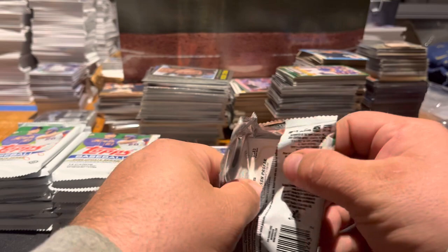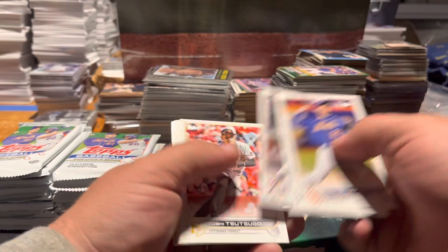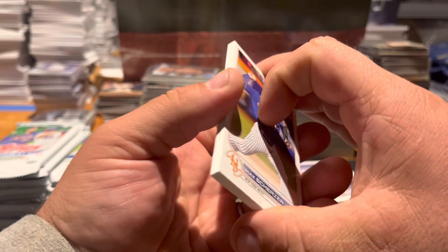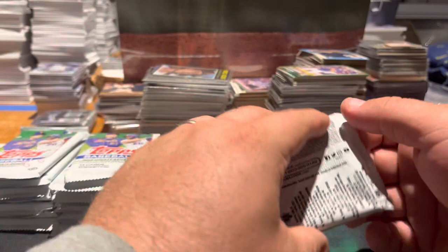Pack eight. Not so good so far, hopefully it'll turn around. Scherzer, Donaldson, Melendez rookie, Jackson, Setsugo, Morales, Pollock, Hunter Green debut, Jesse Winker, Aaron Judge on the 87 design, Harrison, two-card rookies, Stars Clyde, and Picture Perfect. That Scherzer got dinged somehow.